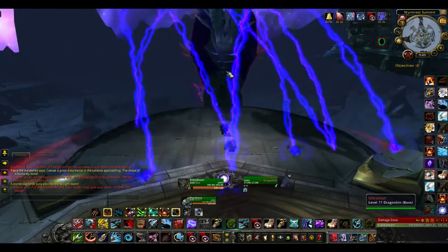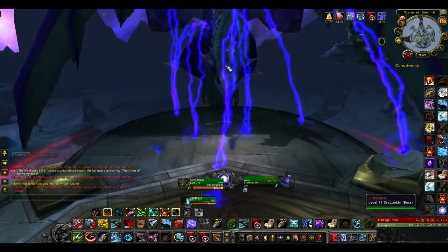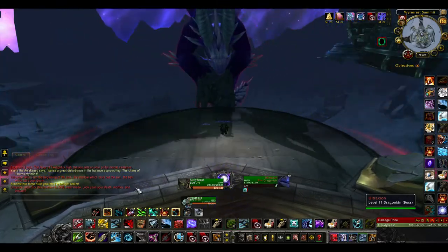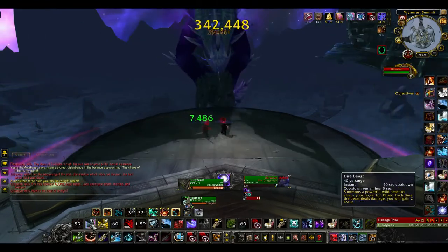So the key to this fight is just to burn him as quick as possible. I'm doing this fight with my hunter, who's got insane burst damage. Start the pull here.